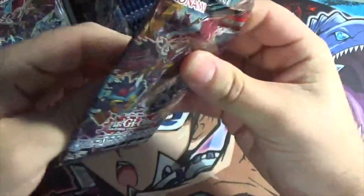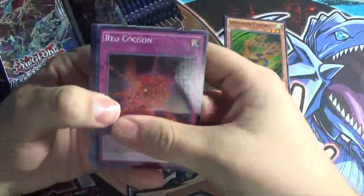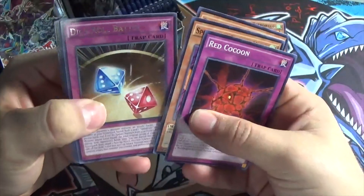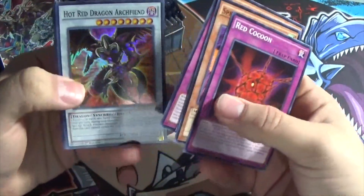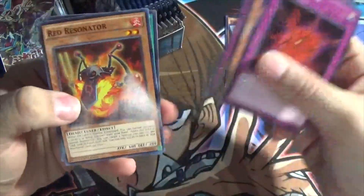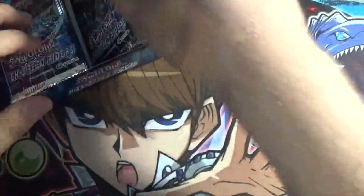Pack number two! Let's see if we can get one of the Red Dragon Archfiends, and maybe a Tristula reprint? That'd be super cool. Red Cocoon again, Speedroid Double Yo-Yo, another Silent Psychic Wizard, our rare is Dice Roll Battle, and our super rare is Hot Red Dragon Archfiend. It's not the one I wanted, but whatever. Red Resonator, Resonator Call, Chain Resonator, and Psychic Overload. So many Resonators.